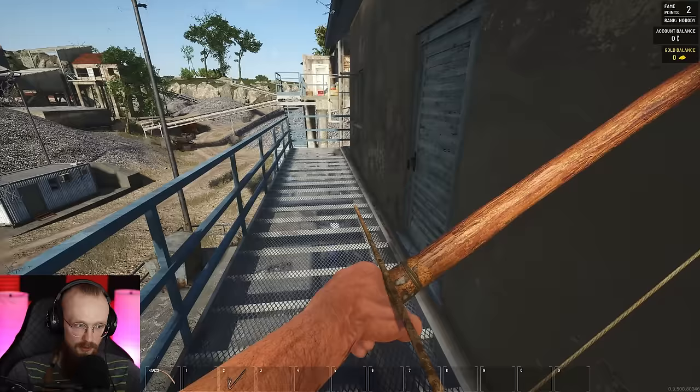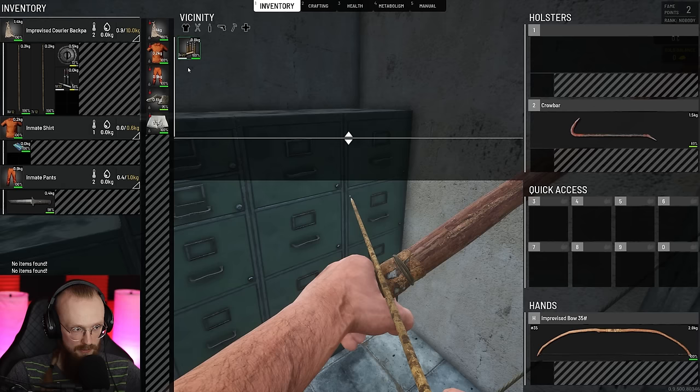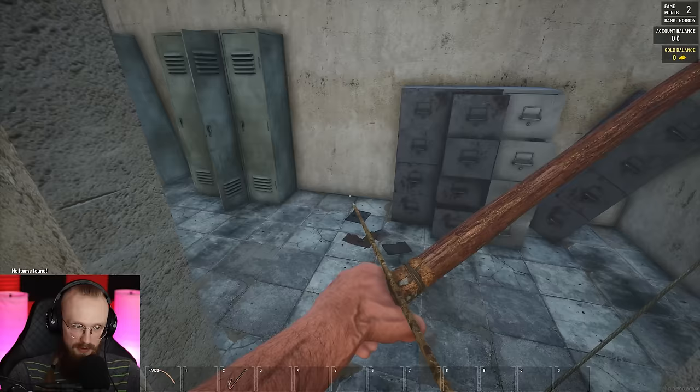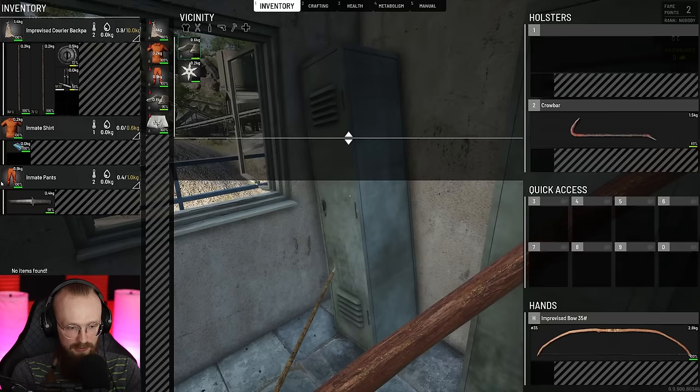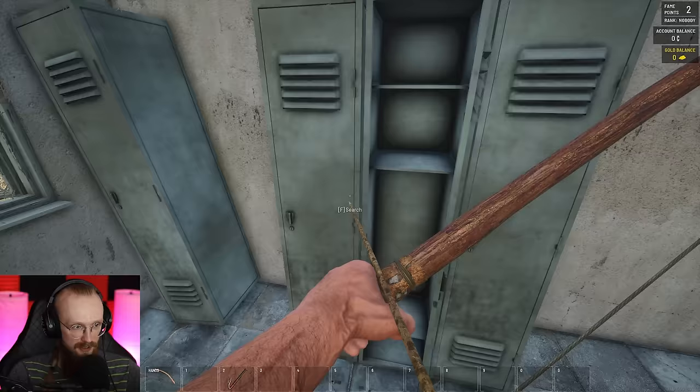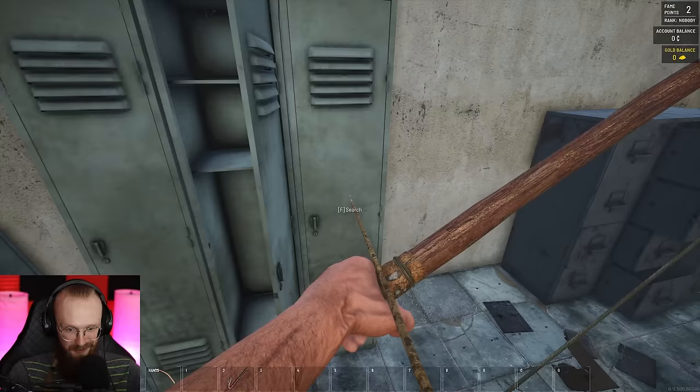We found the crowbar already — I can place that on my back. We can use crowbars to open up certain locks or lockpick them. Here we've gotten some .22 caliber ammunition, but I cannot take it — we don't have a lot of space. Scum Survival keeps constantly evolving. It's still in early access, but the game is gonna come out fully very soon because this is the 0.95 update.